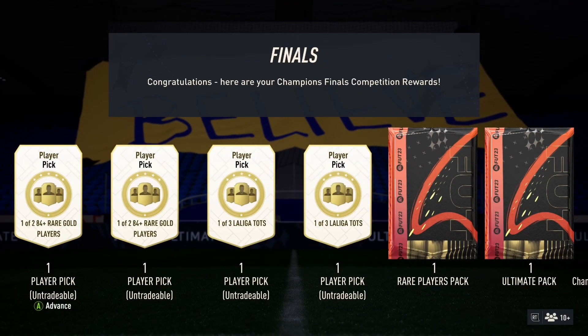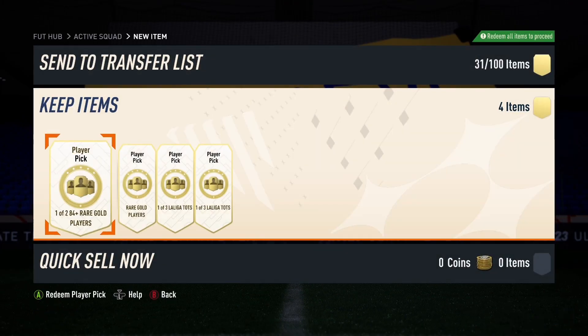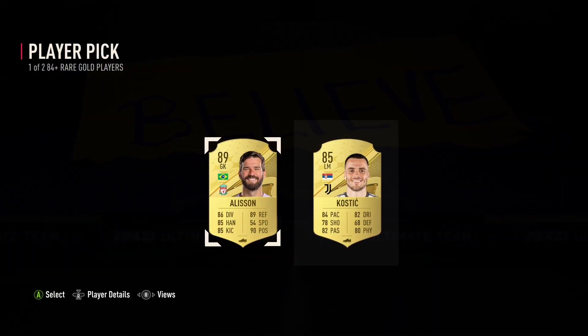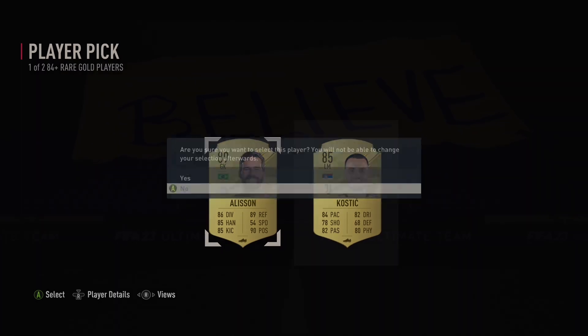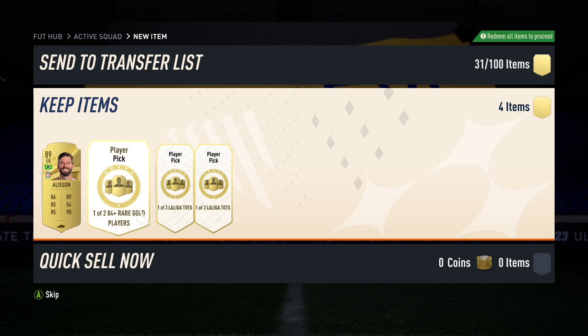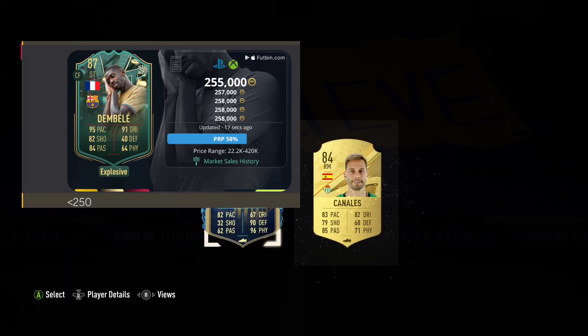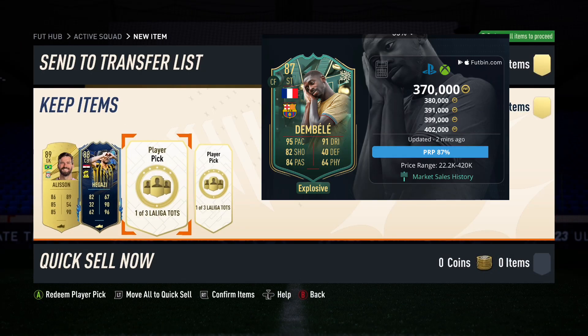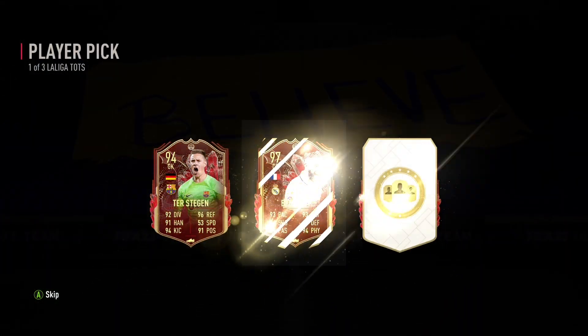I want every single person watching this video to quickly have a look in the background at the screenshots. Like I said for the past week, I've been pushing this massive list of investments for the La Liga team of the season and it massively paid off. Have a look at the profit in the background. First card: Dembele Winter World Card. I said between 240 and 250 is a good buy, and he ended up going to 380,000 coins — 120k profit per card.